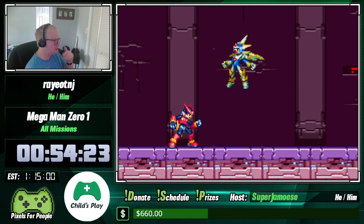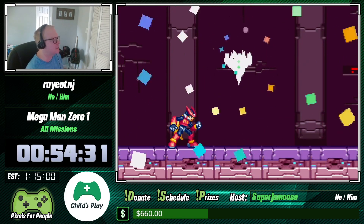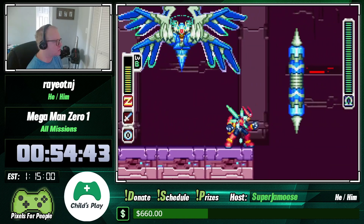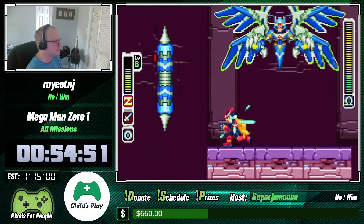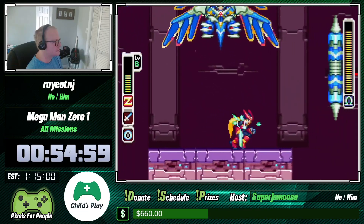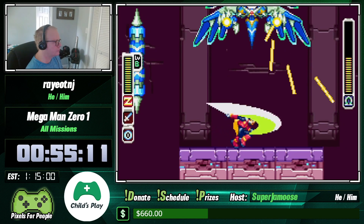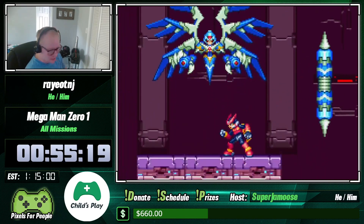Phase two has three attacks with easy tells, but the hardest part is that — just like Sigma in X3 — you can only hit his head. He always does the same attack first, so we can at least get ready for that. Just for safety let's use our health elf. And he's done — that's time, let's go!